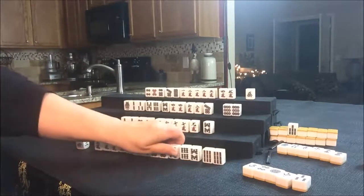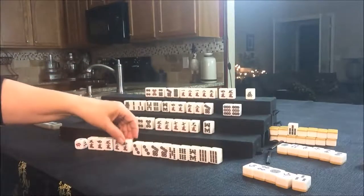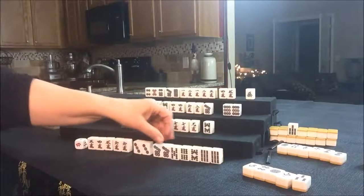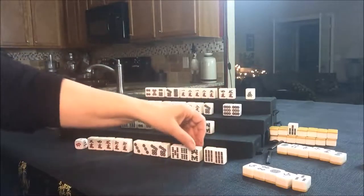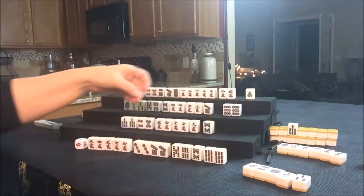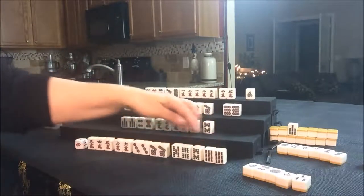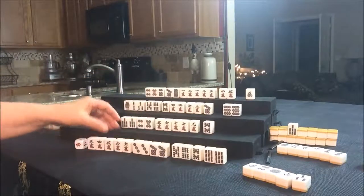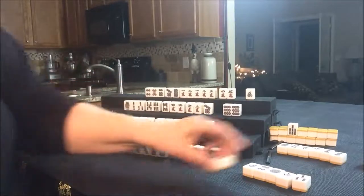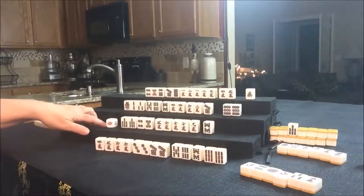Now we're kind of at a decision point. Here's a 3, 4, 5, a pair of 6s, 3, 7, 9 — potential Chi here, 5, 6 — there's Dora, that 8. Really, we want them to play all-Pung. Let's just get rid of the 3 Crack. We can draw for South.